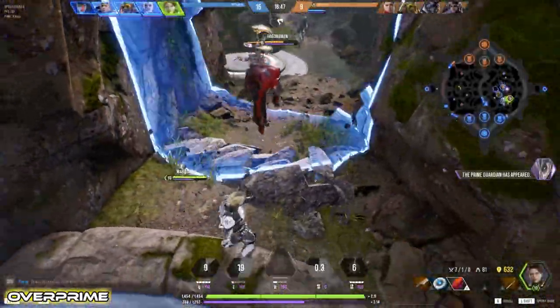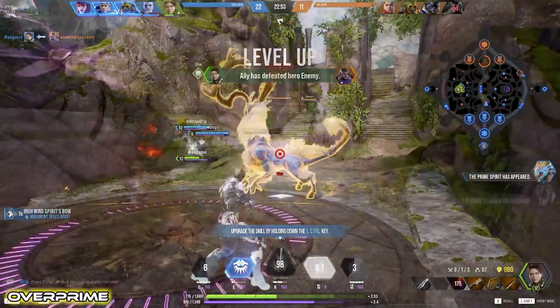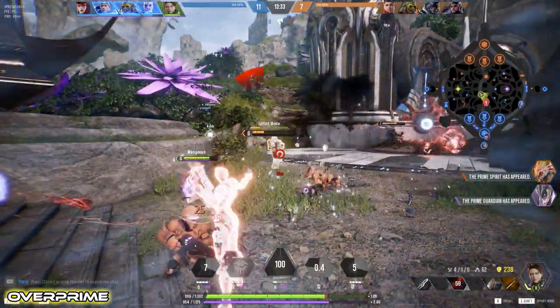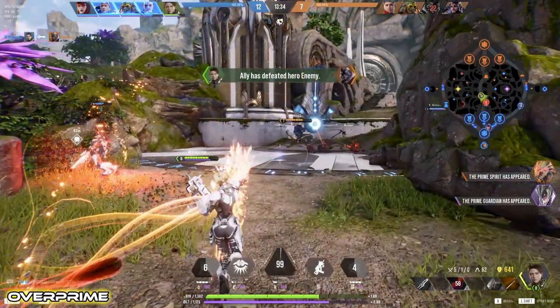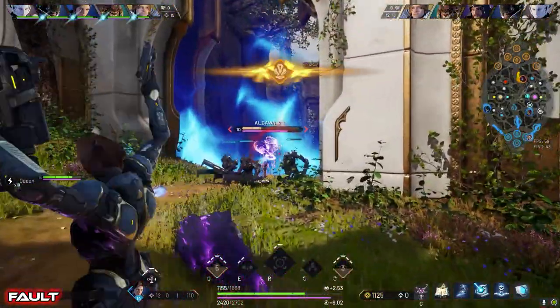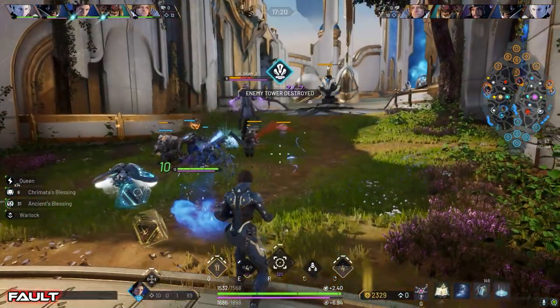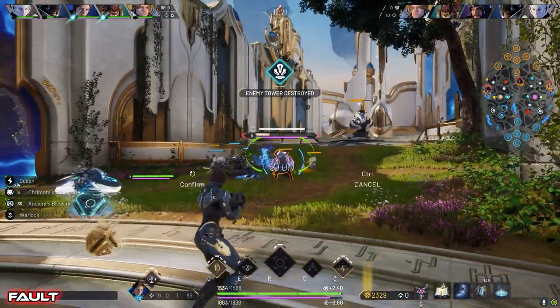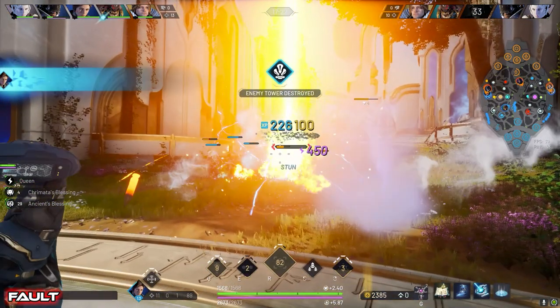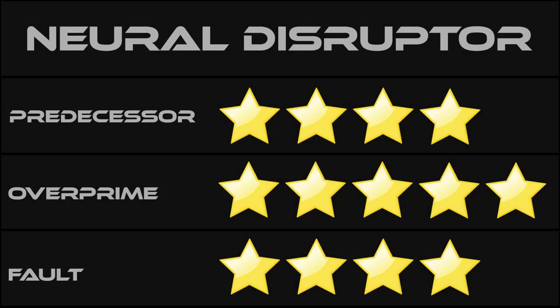Overprime's is fairly similar but more of a loud explosion on the shot. You get a lot of flash from the shot, flash on hit, and concentric sonic boom circles leading toward the target. In Fault, you get a very slight cocking sound as she pulls the pistol out, followed by the big boom. There's muzzle flash and flash on hit, and smoke like in Pred, but it trails off to the side of Bellica as if it came out of the ejection port. Giving this one to Overprime — a few people including myself experienced bugs in Pred, and Fault just has the smoke going the wrong way, which irks me.